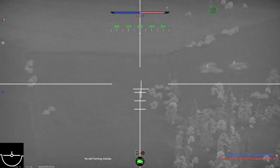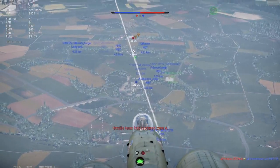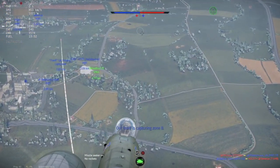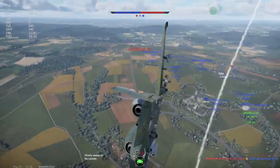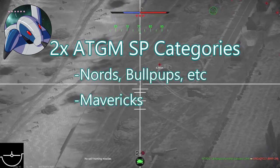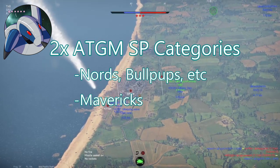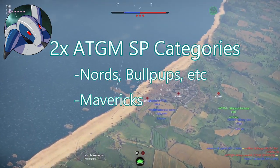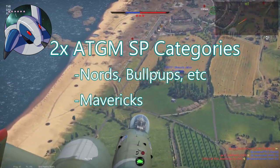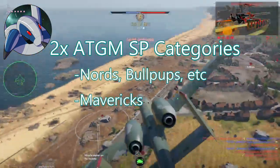Anti-tank guided missiles on planes are handled similarly to helicopters: once you equip even one ATGM of a certain type, you're instantly raised to a spawn cost category where you can equip as many or as few as you want with the same spawn cost. But planes actually have at least two distinct categories. One was for Nords and Bullpups — the earlier ATGMs — with a spawn cost higher than the ceiling but not by a huge amount. Then there are the Mavericks, which are their own separate category at almost double the normal ceiling spawn cost. A plane with Mavericks is one of the most expensive things you can spawn in the game, easily reaching close to 800 or even close to 1,000 spawn points if you start adding extra ammo belts.